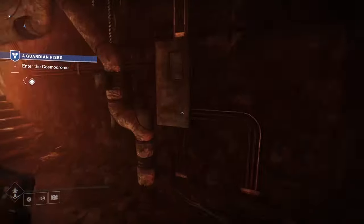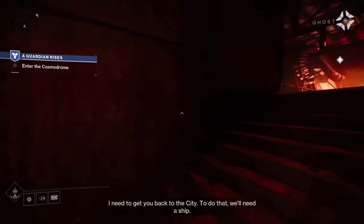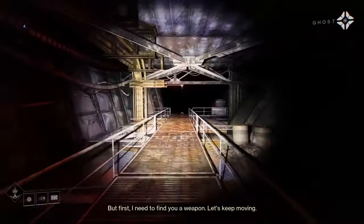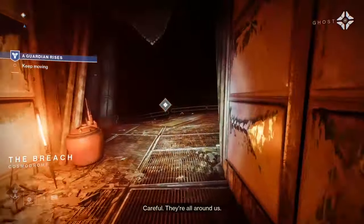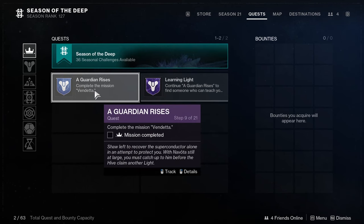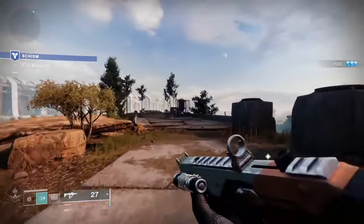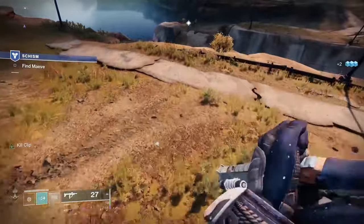Once you have picked your class and created your character, you will be thrown into the game. So let's go over what will happen within your first few hours of gameplay, and I'll toss in some tips along the way. Your main goal during this tutorial is to complete the Guardian Rises quest. You can track the progression of this quest in your quest log — just open up your map and go to the quest section. Over the course of this quest, you will learn all of the basics like combat, abilities, mounts, and gear, so just focus on completing this quest.